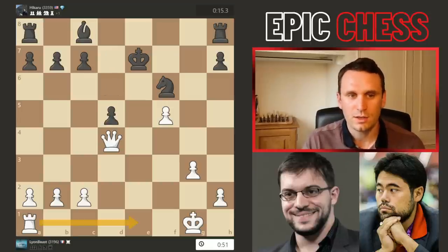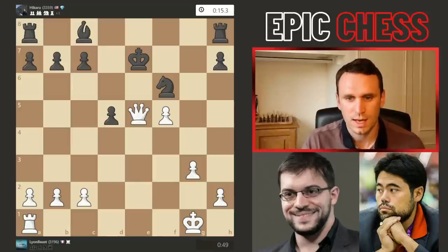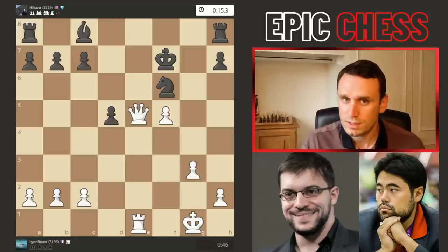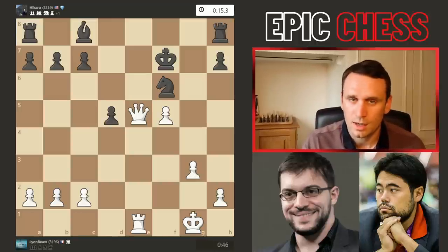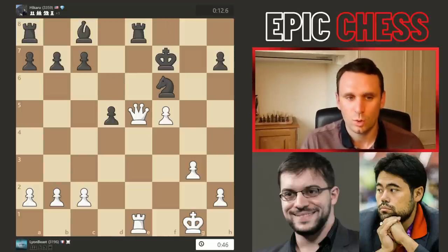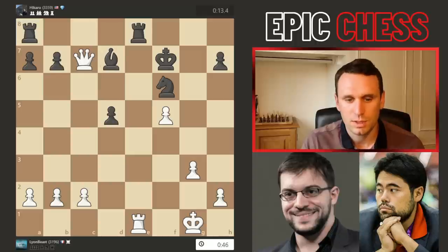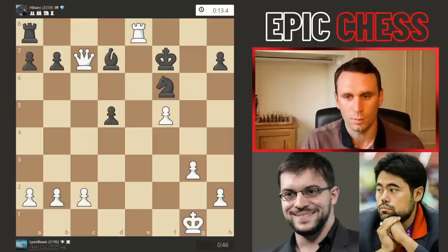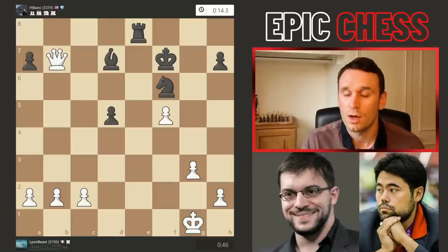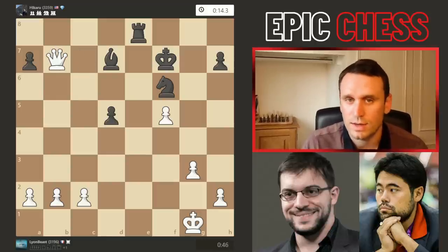d5 was played, opening up that bishop to capture, and rook e1 check was technically the best move, but the queen checked instead. The king slid to f7, now rook e1 was played, but the reason this isn't so good is that black can now bring a rook to the e-file, swap those rooks. Rook e8 was played, the queen took with check, bishop d7, and now you don't really have better but to swap that rook off the board. The rook recaptured, yes the queen picks up a second pawn, but now Hikaru can start activating his pieces.